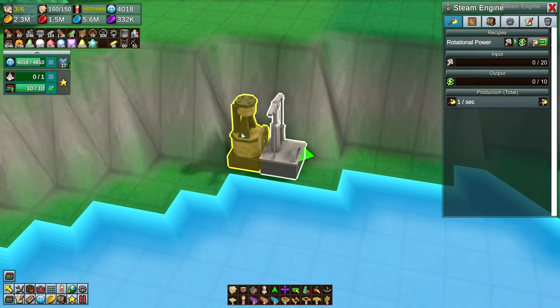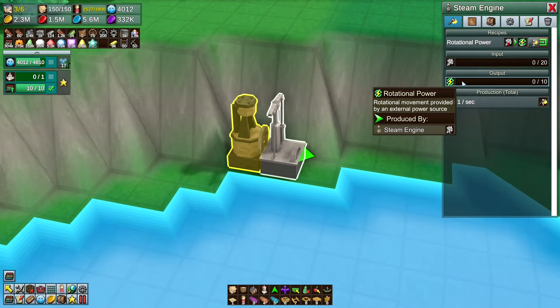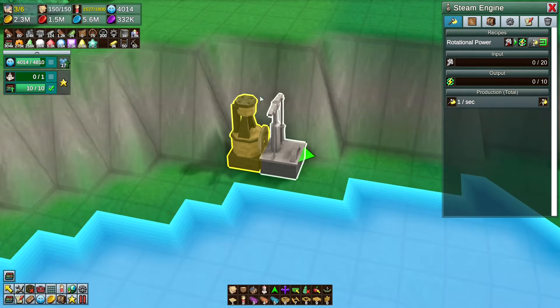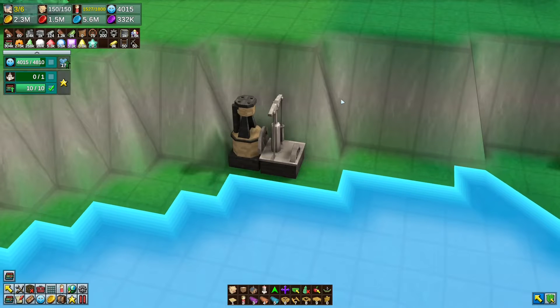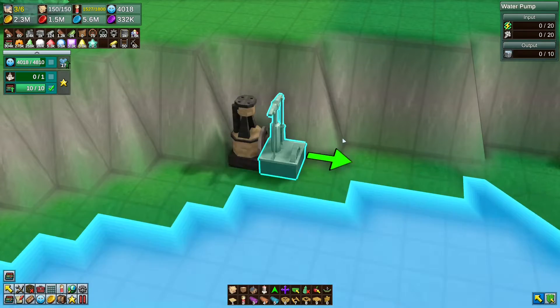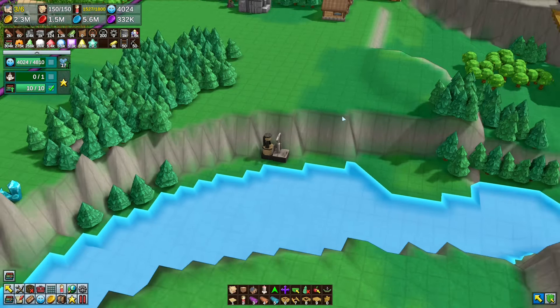There's no reason why you couldn't have a steam engine and have buildings require rotational power as a booster — so you give it a steam engine and the steam engine boosts the building. I don't see why that isn't a thing, but it isn't. So this is really the only reason it would be useful, and I don't even know if it is useful or not.